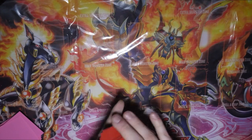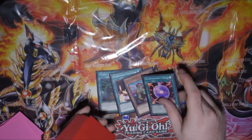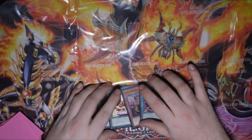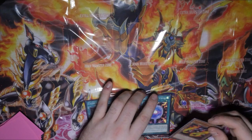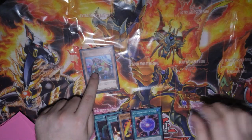We're going to shuffle that up and go for our second test hand going first. One, two, three, four, five. This is another interesting play. Going with Lady Debug as our additional Stratos — alternatively you could activate Circle as well.